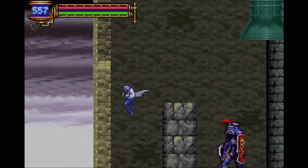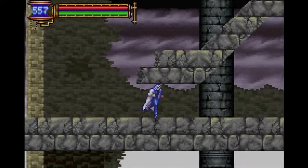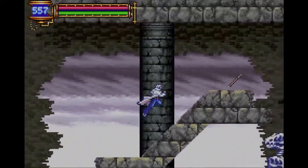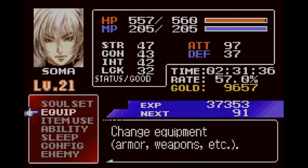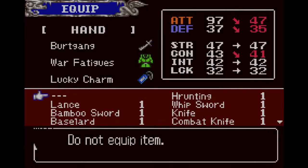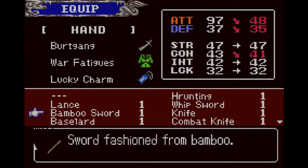Anything else in here? Doesn't look like it. That's a nice little shortcut I guess — unless there's something here. Oh, there is too, look at this. A bamboo sword. That doesn't sound very good. And I suspect we might have been able to reach this when we came here the first time — judging by that damage, I'd say so.